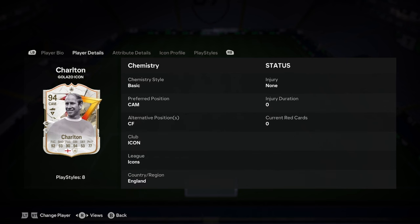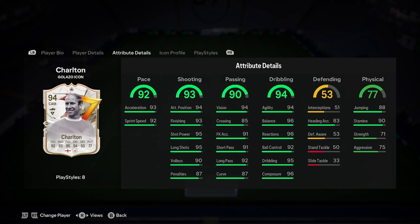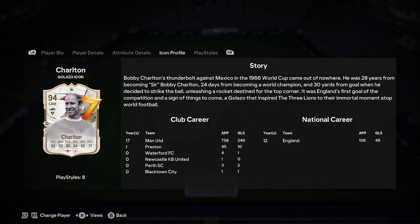So to start off, that's a very, very nice card. He can play CAM or centre-forward and obviously he gets perfect links there. He's got insanely good pace, insanely good shooting, insanely good passing, insanely good dribbling. Defending is okay and physicality is decent.